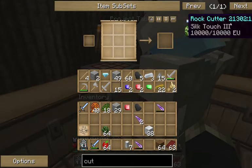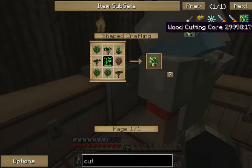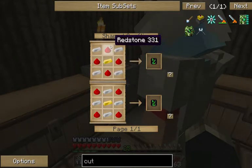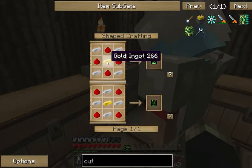And then basically what you'll need from there is a wood cutting core, which is basically four iron, one in each corner. You'll need some redstone, which I hope you got. And a gold ingot.